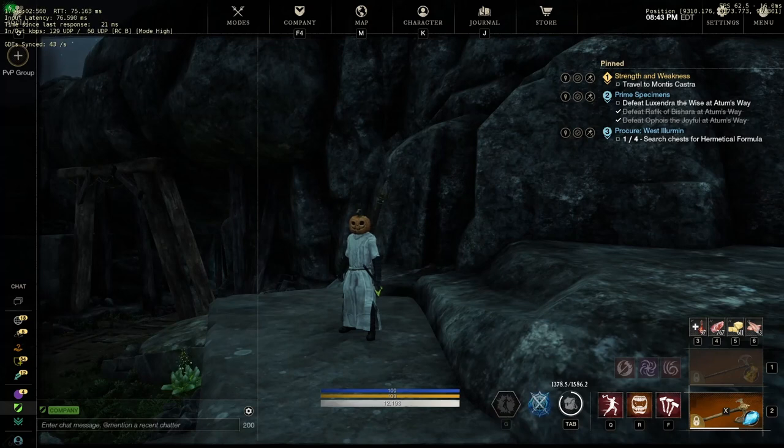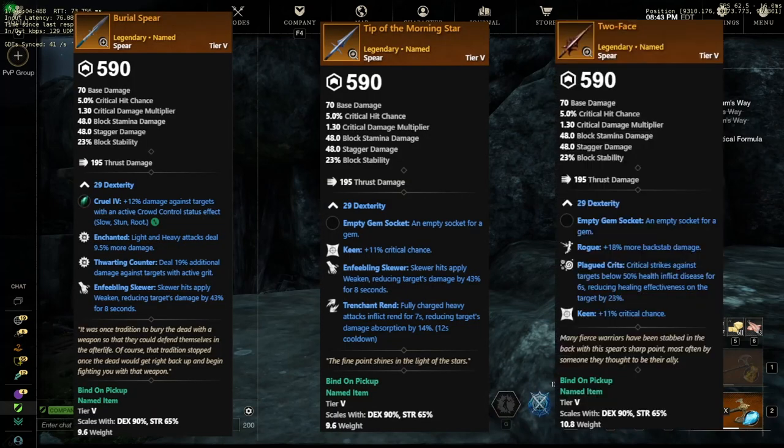Next up, we have Spears, and there are three different Spears you can find in this new mutation. The first one is Burial Spear, with Enchanted, Thwarting Counter, and Enfeebling Skewer. Similar to the Great Axe, Enchanted and Thwarting Counter are typically in the same perk pools and you don't usually see these together on the same item. So we'll see if this actually stays the same — if it does, it's going to be major for the game.